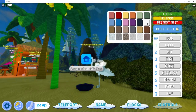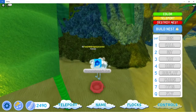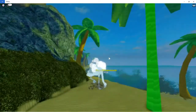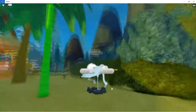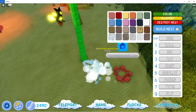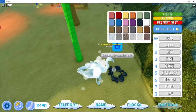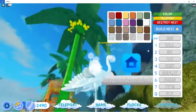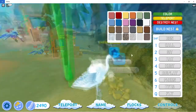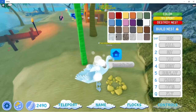I like the nest update even more than the flamingo update — you're not just stuck with one type of nest. The rock nest is my favorite, probably just because I like rocks in general. There are rusty rocks, smooth rocks, sandy rocks, and sandstone variations.